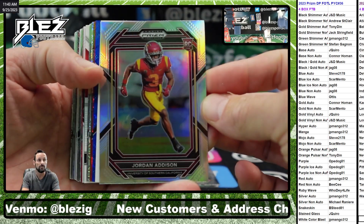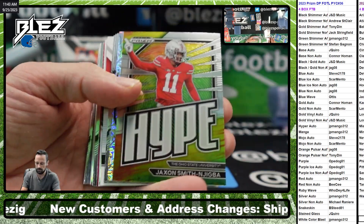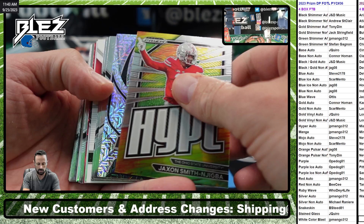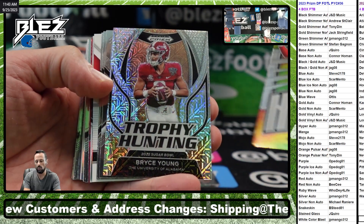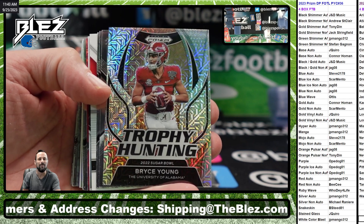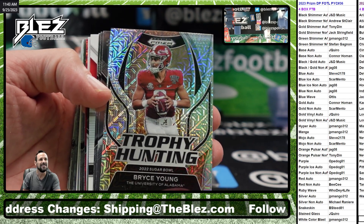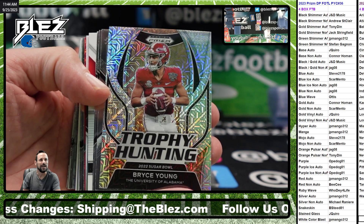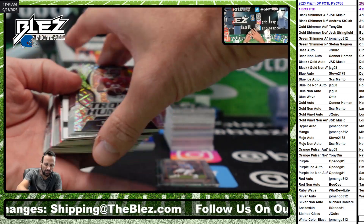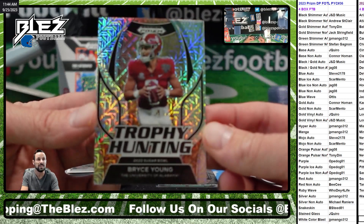Addie Silver. Mojo. Scormento. Justin. Oh, that's a hit, man. It is really, really, really hard to pull low color of Bryce, Stroud, or Richardson. That's ridiculous.